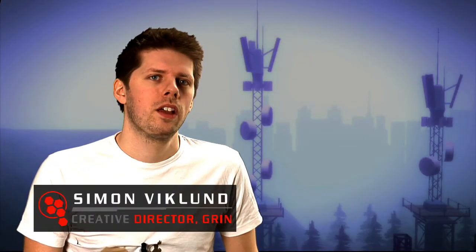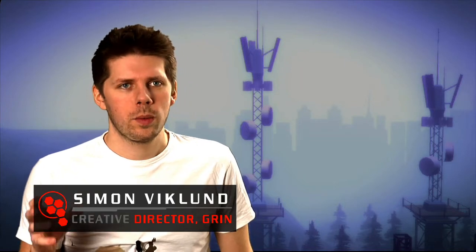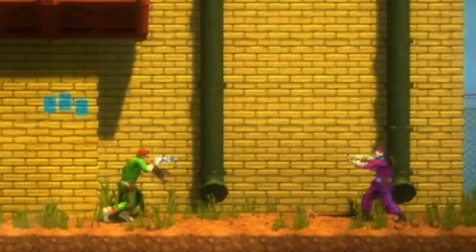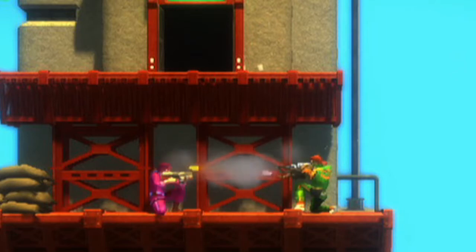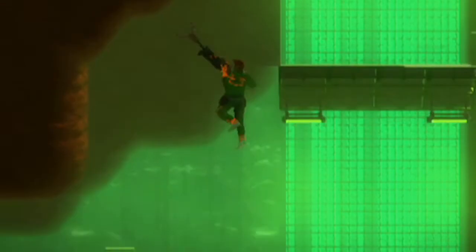Production started and the gameplay programmers were put on the project. They started analyzing the original game — we had to reverse engineer everything: measure how fast the arm goes out when you shoot it, how fast you swing back and forth, how fast you run across the ground, at what speed you fall down and everything.